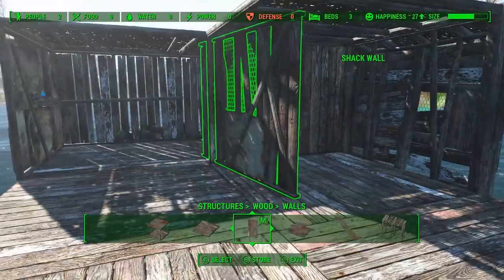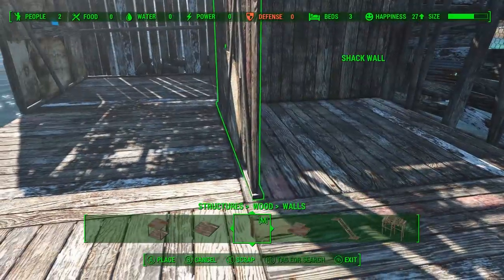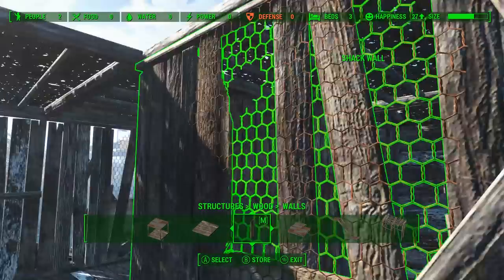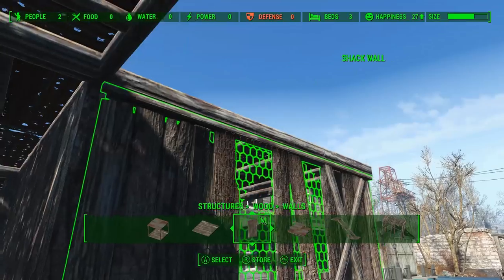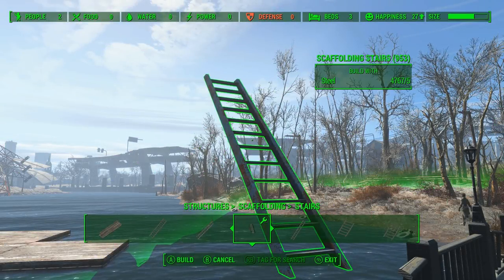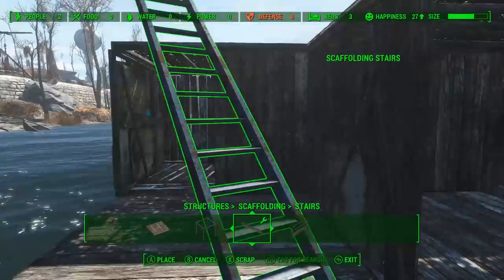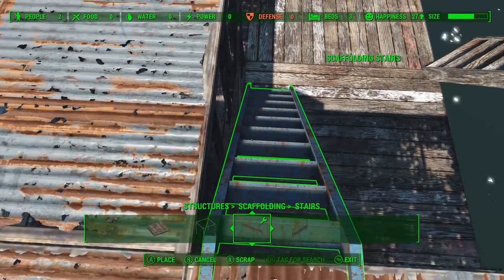I already have most of this structure built and we're just going to be using Place Everywhere to section off a small room here. These walls won't snap where the floor is in this location, so we're just going to go ahead and sink this wall into place. Now we're going to put some stairs up — I opted to use these narrower stairs from the scaffolding tab, which will help us have a little bit more room to walk around on the dock.